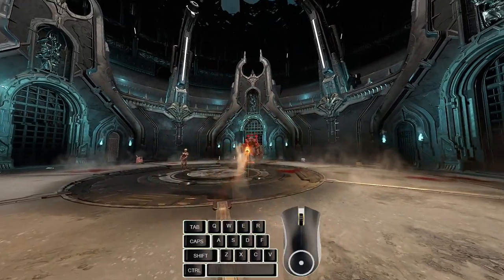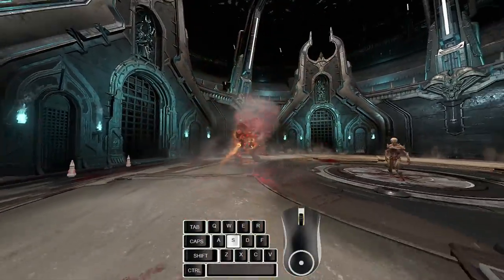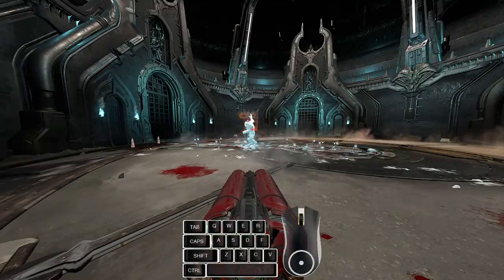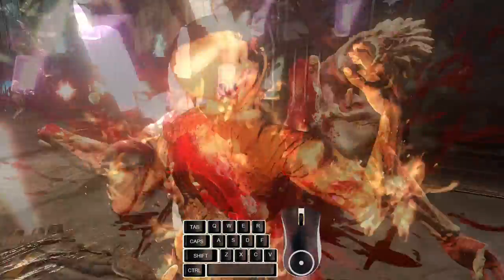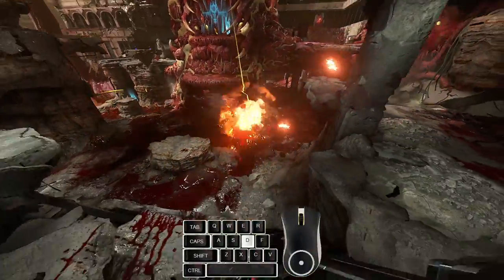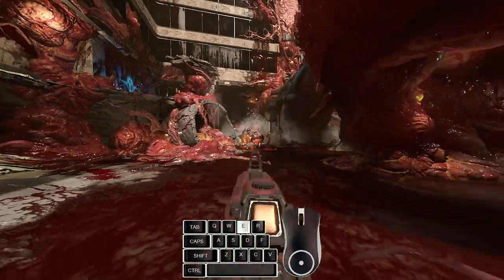I would definitely recommend looking at your weapon binds and seeing how you can optimize these most comfortably. The placement of where the Heavy Cannon and the Rocket Launcher are in your weapon binds makes doing these swaps much easier. Personally, I don't use WASD for my movement keys, so I'll be making a video soon about keybinds and how to adjust them to better suit your needs, but the principle is simple: keep your guns within a single key's distance from your movement binds.